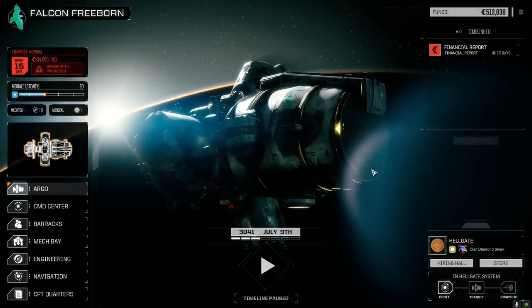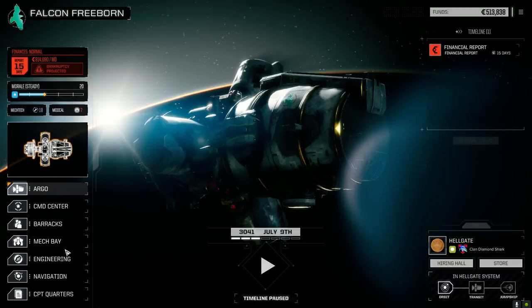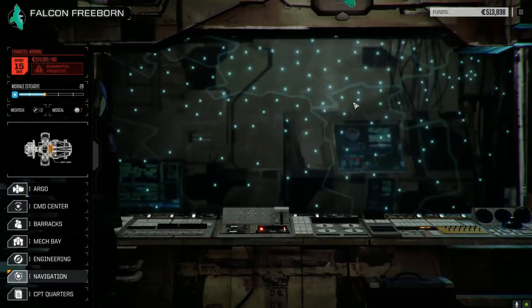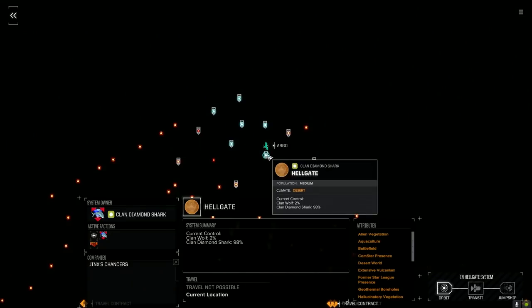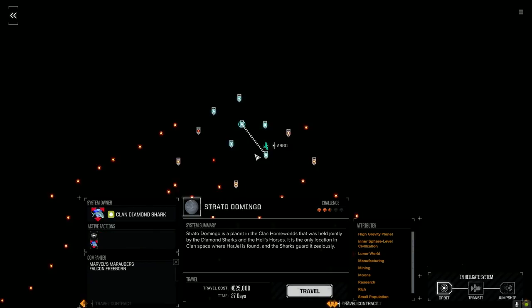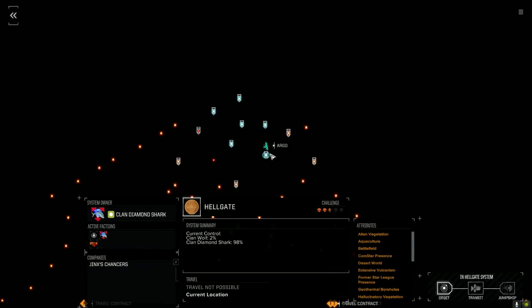Welcome back to another episode of Jade Falcon Freeborn. We've jumped systems since the last episode. Quick look at the star map - we went back to Hellgate, it's two and a half skulls here, same as before, but we do have better missions here. I was hoping to get some missions against Clan Wolf but that's not going to happen unfortunately.